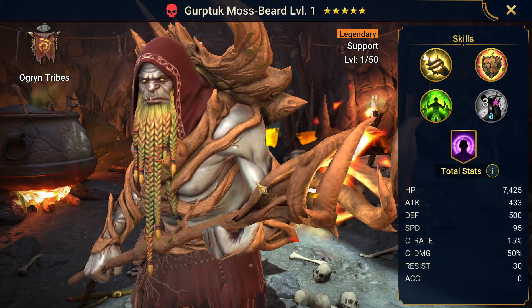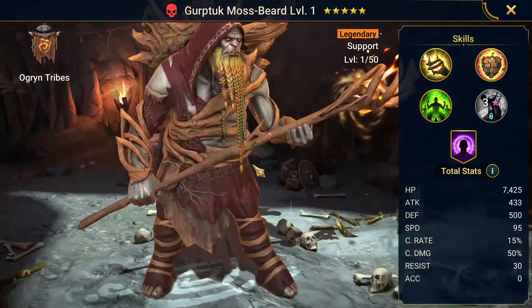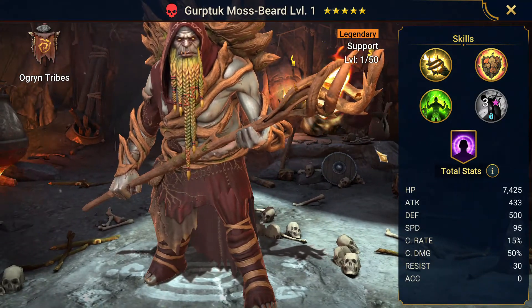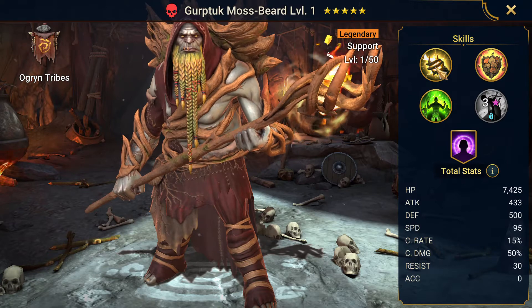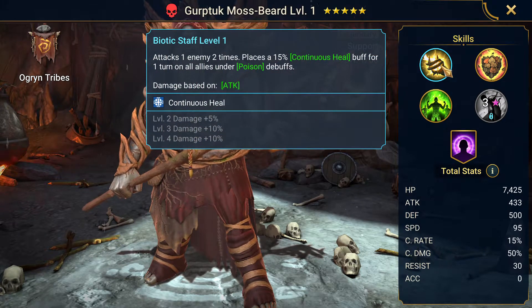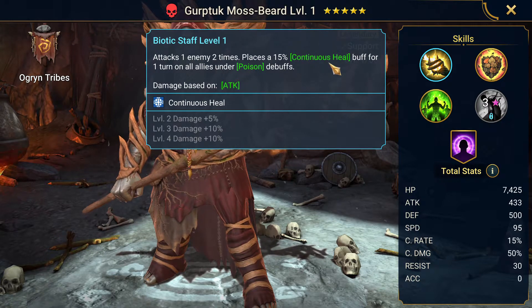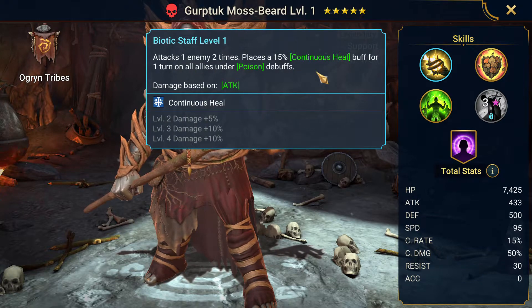Let's take a look at this guy and see what he's got to offer. If you haven't seen his kit before, you might be a little surprised. I think he's got potential and I'll explain why in just a little bit. So let's take a look at his kit. The A1 attacks one enemy two times and places a 50% continuous heal buff for one turn on all allies under poison debuffs. So far, so good.